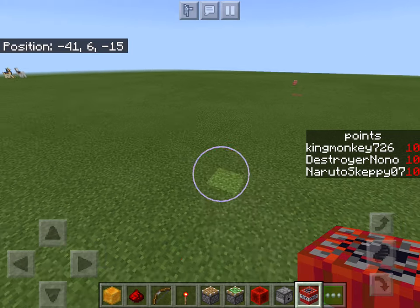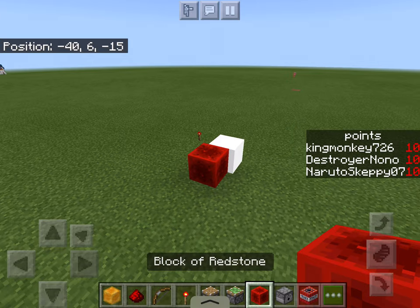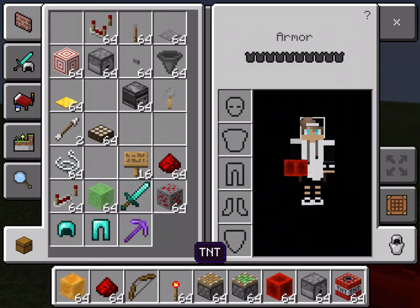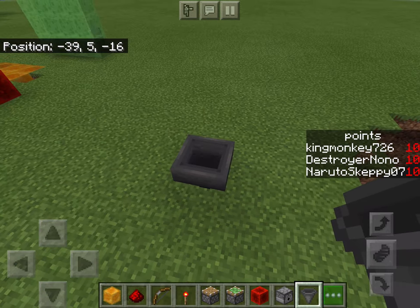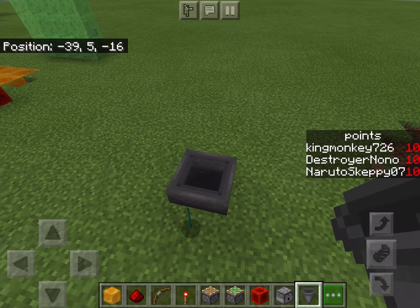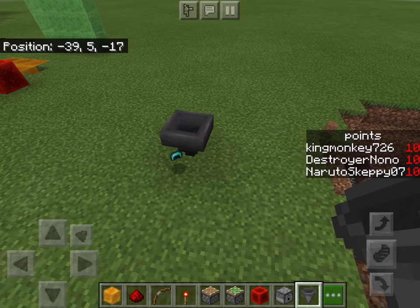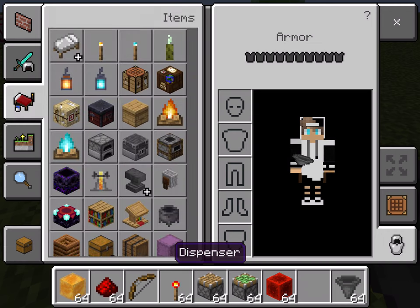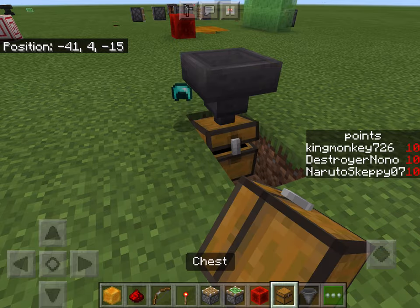TNT — you can do this. Redstone will actually make TNT light up and blow up. And then hoppers: hoppers are cool. If I throw an item in here, it will go into the hopper, and then that can even lead down to one of these chests.